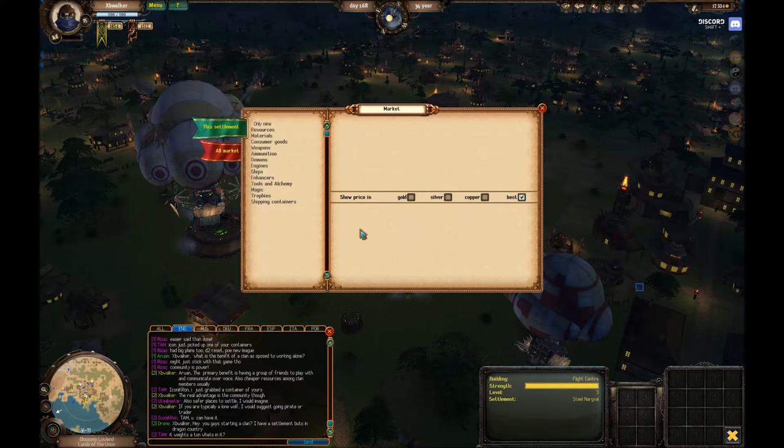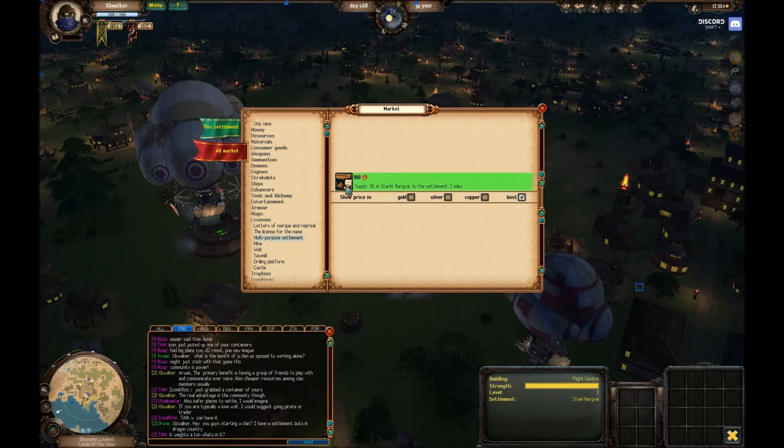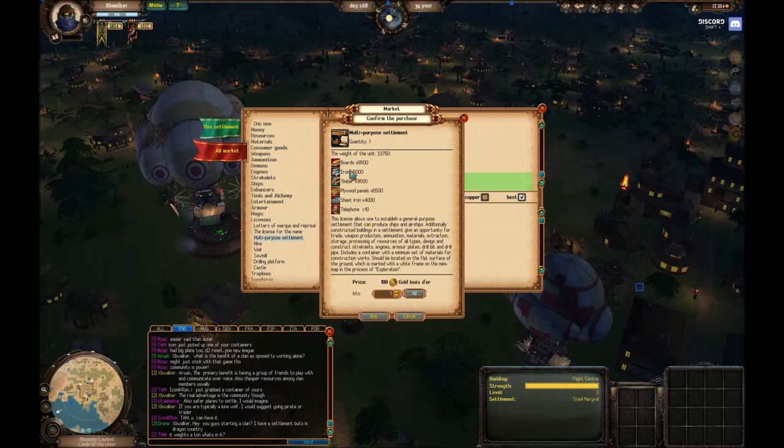Let me go ahead and buy that right now. We are going to click on this, go to the market again, all market tab, licenses, and multipurpose settlement. Always read the information before you buy something. The weight of this unit is 33,750. Now we are going to make our way over there to pick it up, so I am going to buy it.